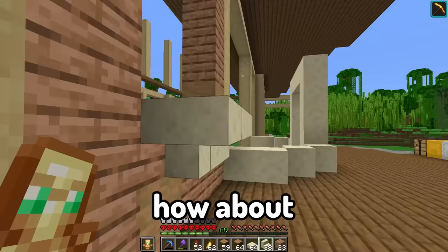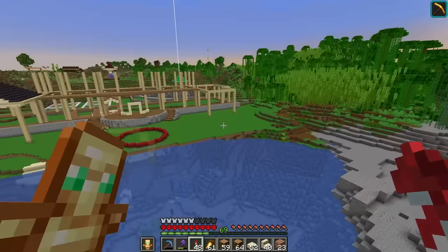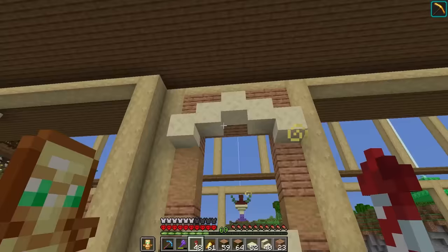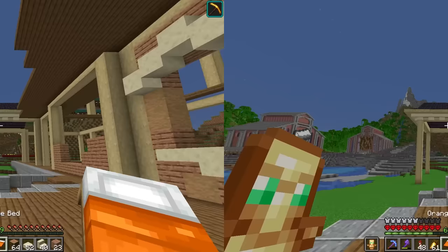How about some sandstone to replace it? I think that looks better, but up close it's pretty ugly. If you fly far away though and look back, you won't even notice a thing. So let's just stick with this design and bring it all the way around this mansion. And later on, we're going to add small little details to the walls and spice it up a little bit. But I'm tired, so let's go to sleep.